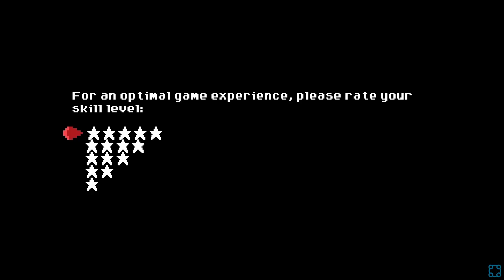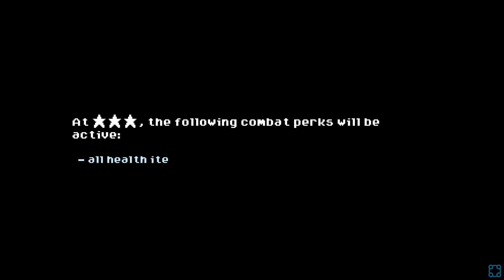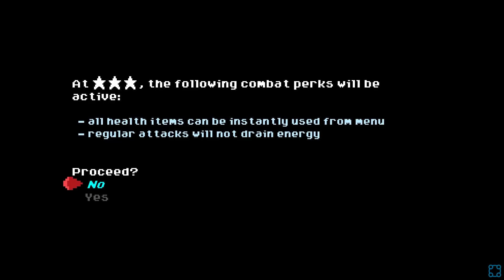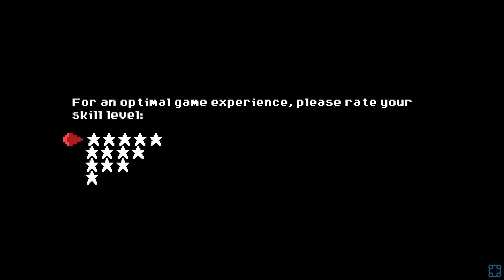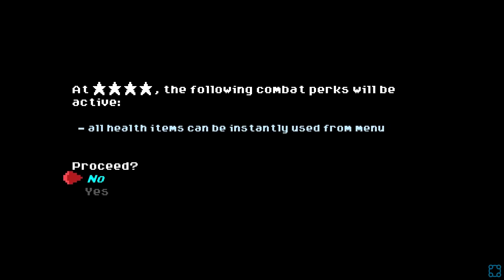For an optimal game experience, please rate your skill level. I'm gonna be three star — I was aiming for medium. At three stars, these perks will be active: all health items can be instantly used from the menu, and regular attacks will not drain energy. Let me see what the other difficulty levels have. No combat perks will be granted at the highest difficulty, so attacks would use energy, but you can still use healing items. Let's see what one star has — see what all the perks are.